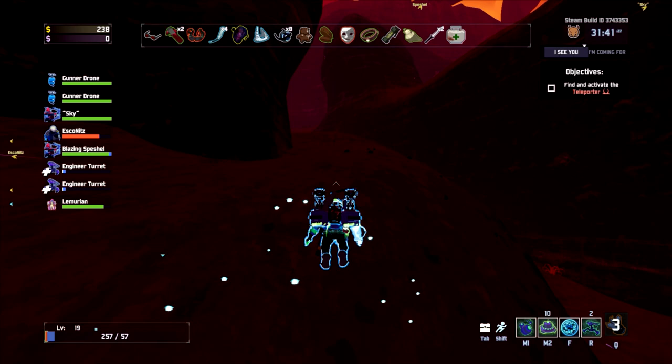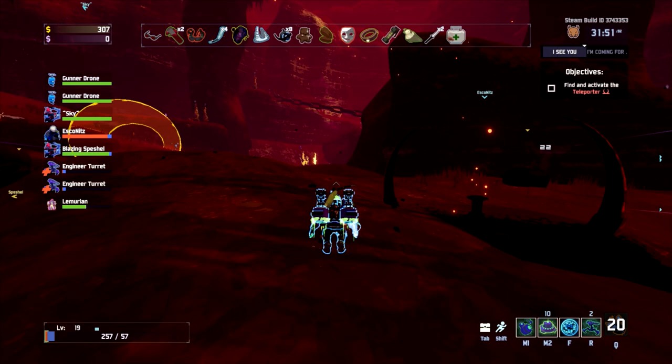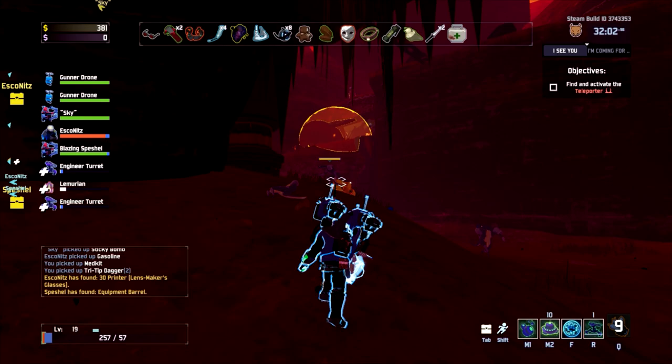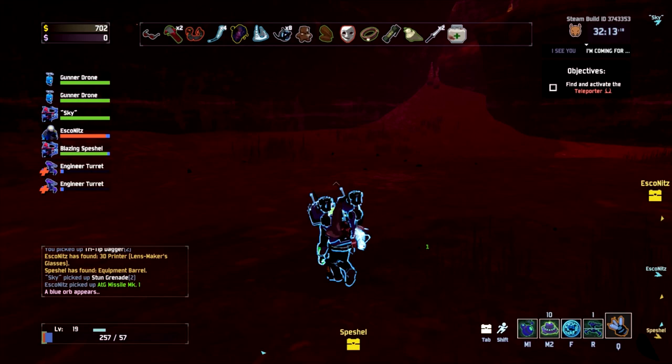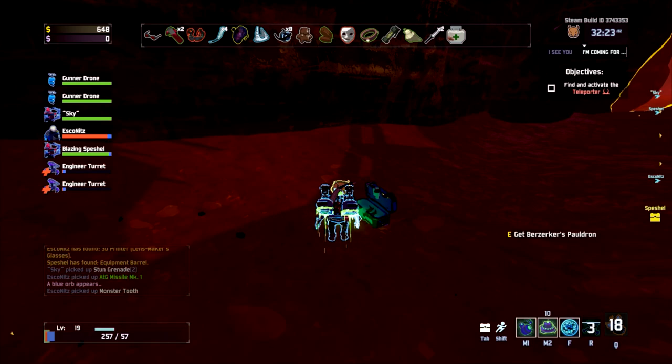I'm going to use my coin - I've got three - to go to the blue place. Anyone need crit? I have a second swap but I don't want to lose my attack speed. I'm actually going to take this. God, I do so much damage a hit! Such a cool spot for it up on the rock - the crystal thing in the sky.